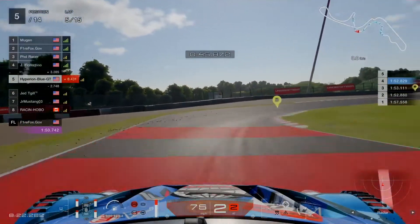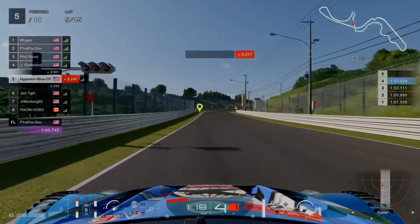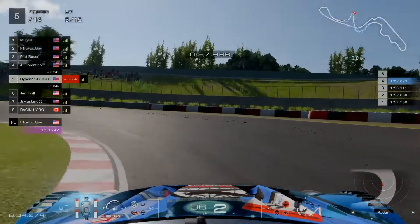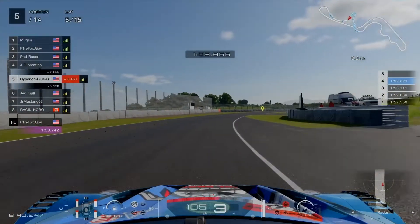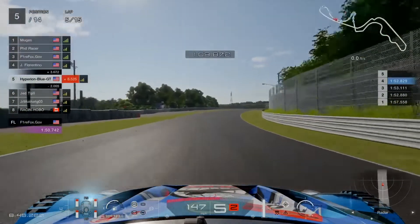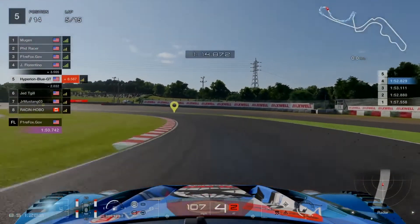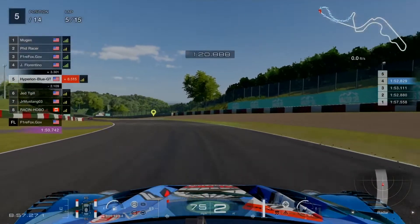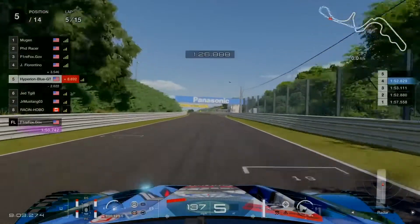Turn 9 goes well and smoothly, with a straightaway proceeding forward into turn 10 at sector 3 hairpin before turn 11. Lining up the practice just like the Super GT500 race car at Suzuka for the 300km or 1000km endurance race. Turn 12 clear — now onto the spoon curve pace again, closing in with about 3.4 seconds to increase by 0.5 seconds.